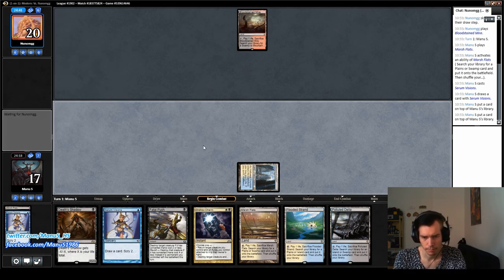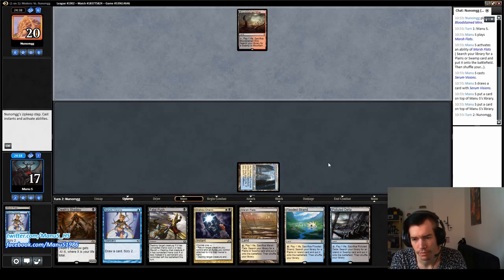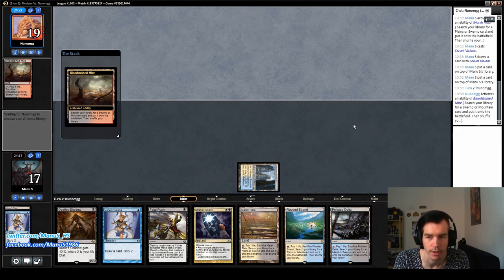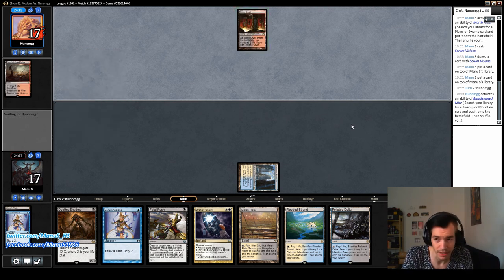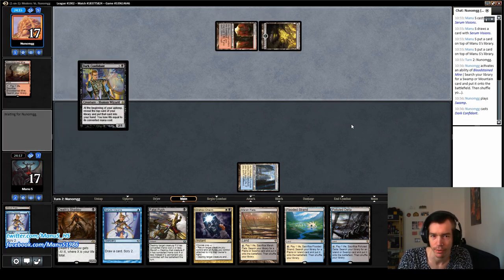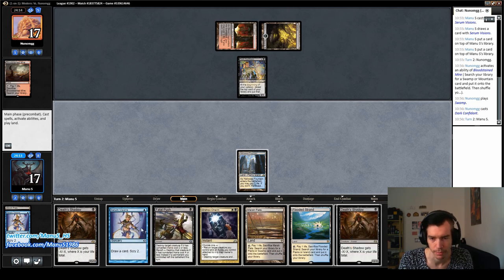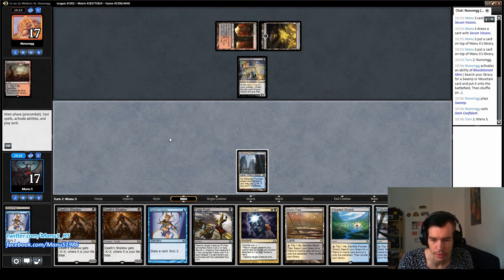I think I'll leave both on top actually, so we can possibly draw both next turn before we fetch. We drew a false land which was a bit unfortunate. But as you can see, so far we've mostly had more of a tendency to flood than to screw because of the cantrips, which is why I'm a big fan of 18 lands — I think the 19th land is just too much. Like 12 cantrips has always been 18 lands. The Delver decks in the past ran 18 with only 10 to 11 cantrips, so I just don't see it.